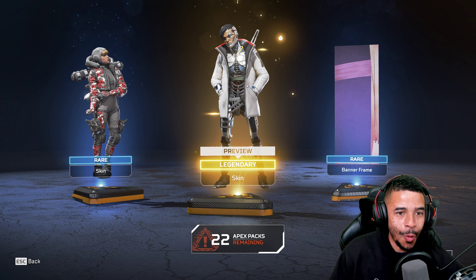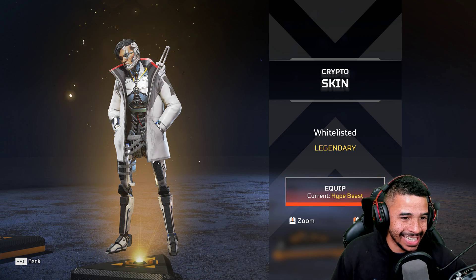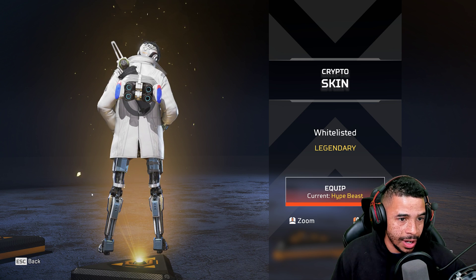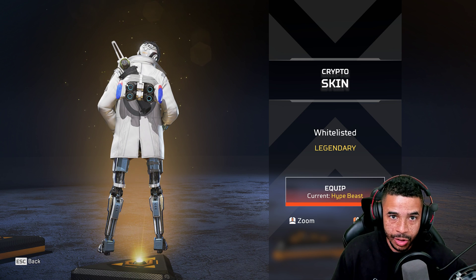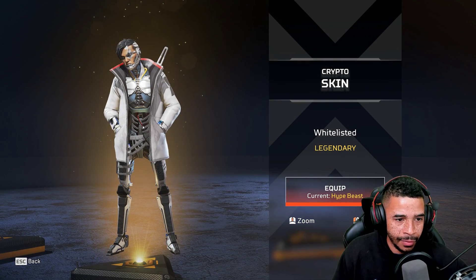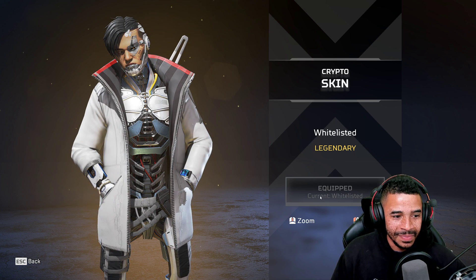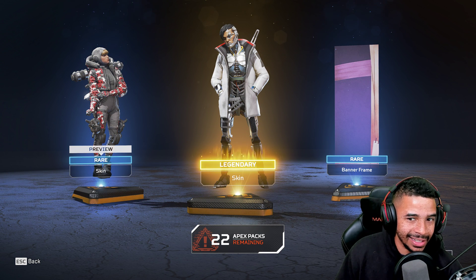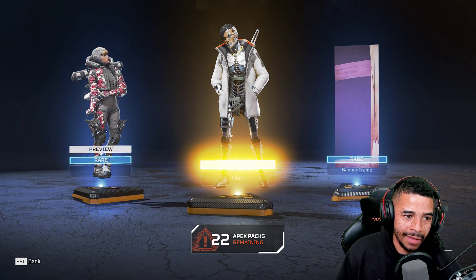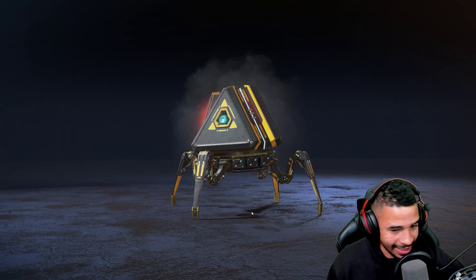Hype Beast! You know my boy Stay is excited. Look at this — I like the exoskeleton they got going on here. Every single Apex Legends character will always have a backpack and some different style theme to it. I never noticed that until halfway through the game. Super cool, super futuristic — we got to rock that. Cute little Watson skin, a little banner frame. We got the Hype Beast, baby. Let's go.